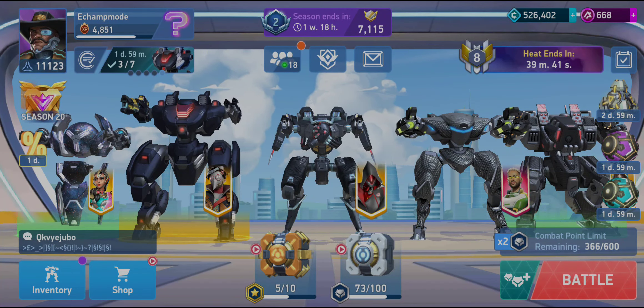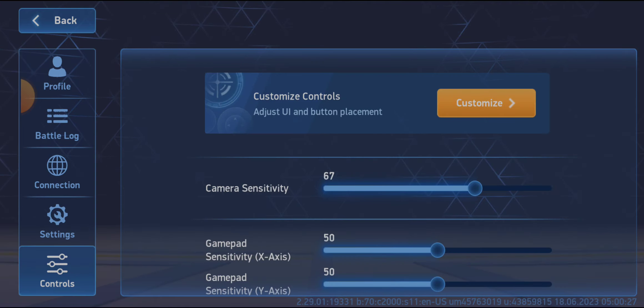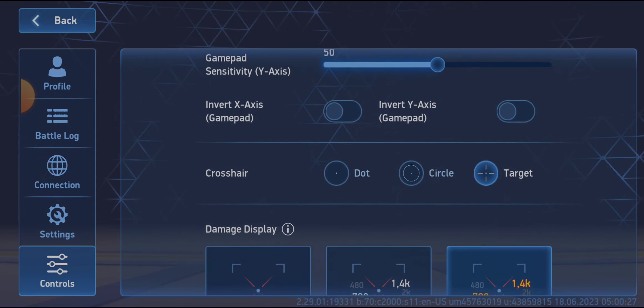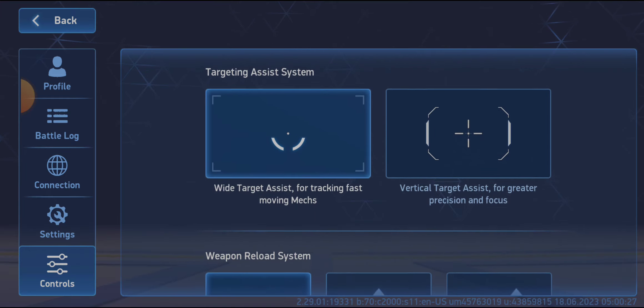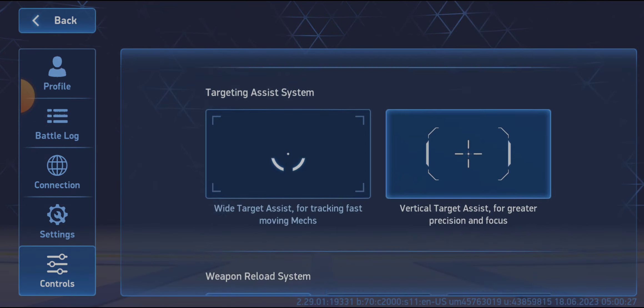If you've been using the EM rifles after the upgrade and you want to get more of the auto-targeting back, do this. Go to controls — be careful not to hit any of these items — and change from wide assist to vertical target assist.